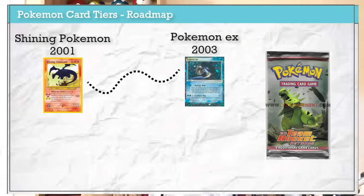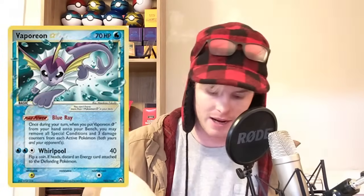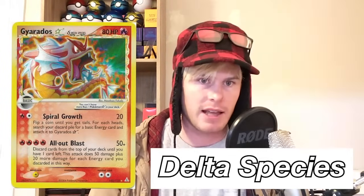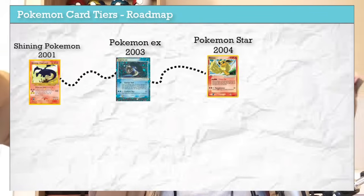One year later, November 2004 in the English set ex Team Rocket Returns, they introduced Pokemon Star. Star Pokemon are like shiny Pokemon with alternate color variation. You can only have one per deck, and they come in as basic. Some are what's called a delta species, meaning they possess an alternate type matching their changed color appearance. Notably, the red Gyarados — a fire delta species Gyarados — is an amazing card. Pokemon Star have a star indicator next to their name and are very rare, coveted cards.